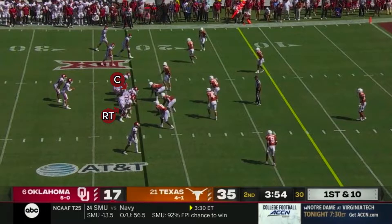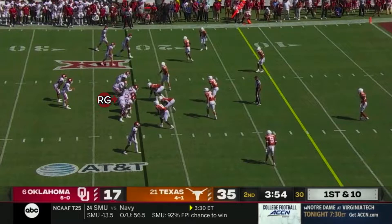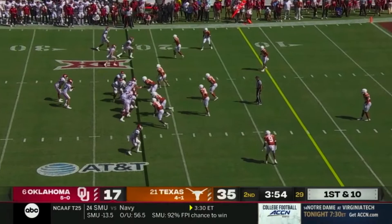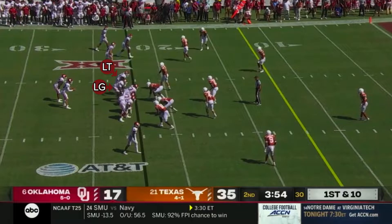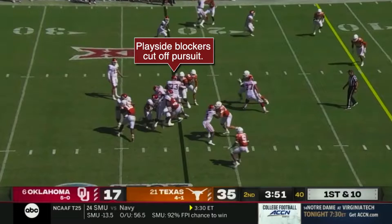It's then up to the play side linemen — the center through the right tackle in this case — to block down to the backside in order to create the left edge of the hole. After the snap, the center and right tackle are going to block back on the two defensive tackles to seal them off from the point of attack. Unlike these two blockers, the right guard doesn't have a defensive lineman directly inside of him, and so he's instead going to release up to the second level to cut off the backside linebacker. To sum that up: a counter play is defined by its two backside pullers, with the trapper pulling to kick out the play side edge defender, and the wrapper pulling to lead the running back through the hole. The play side linemen are blocking down to the backside to cut off any pursuit and create the left edge of the hole.